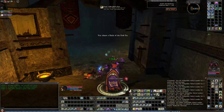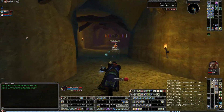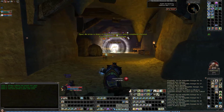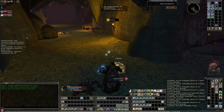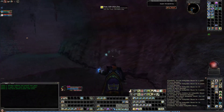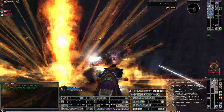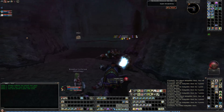Looks like we got two groups of guys on us — no biggie. There is the fifth and last optional hobgoblin avenger, and he is dead. Down this path here is where the key is. It says 'Acquire Stronghold Key.' Nice.